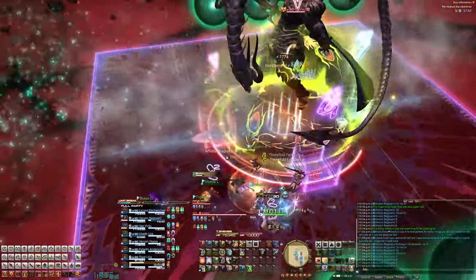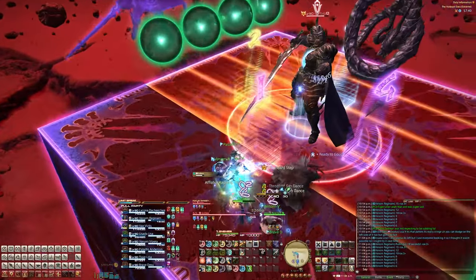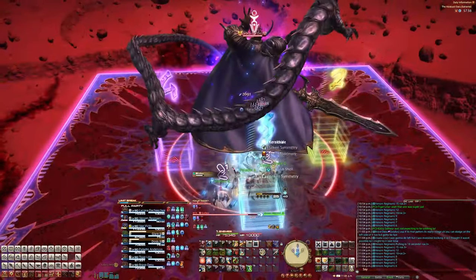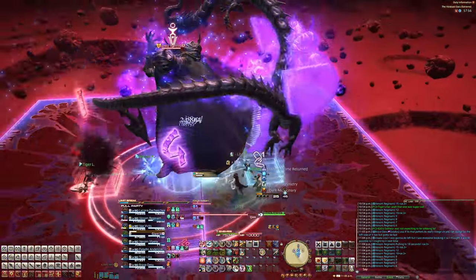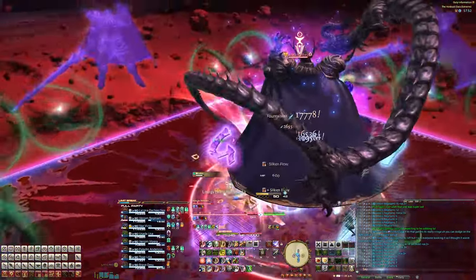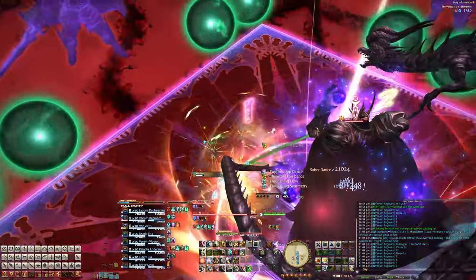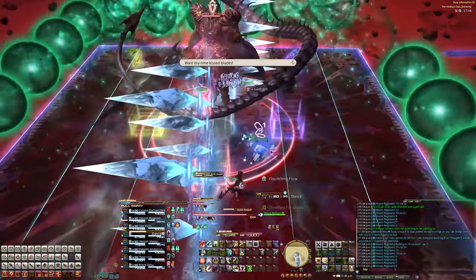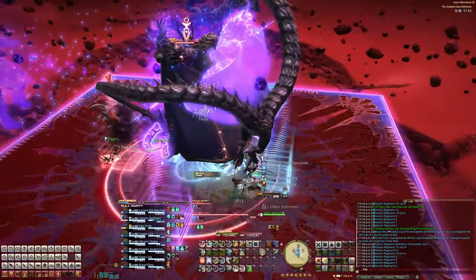The order in which the ghosts spawn determines the order in which the green balls will cast their line AoEs. So the first ghost spawns and their ball line AoEs come through the middle, then the second, the third, and then the fourth. This is where our markers come in handy because we call out the numbers according to which ghost spawns next. In our case here, it's one three, then two four.